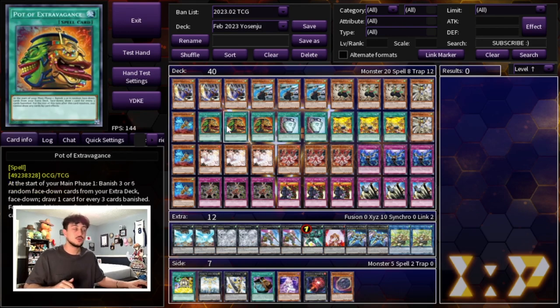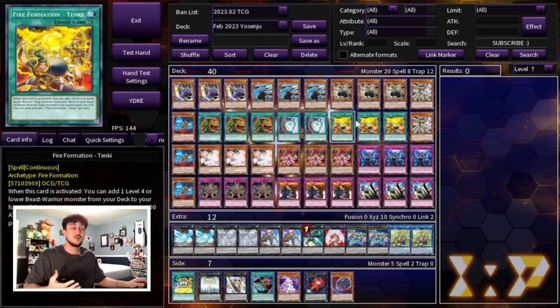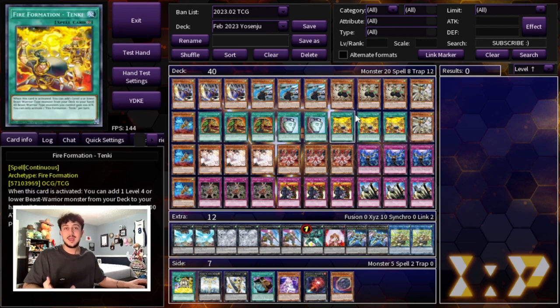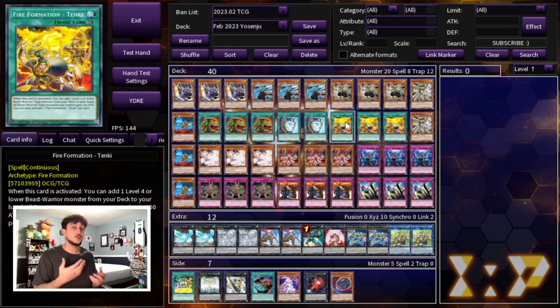For draw power we're playing three Pot of Extravagance and two Pot of Duality. I personally like Extravagance over Prosperity because a deck like Yosenju really needs card advantage — as many cards in hand as possible, especially in a trap-based deck. You don't really need your extra deck in this deck anyway, so Extravagance drawing two can be really good, especially if you draw into a hand trap or a floodgate. Duality lets you dig deeper into your deck. We're also playing three Fire Formation Tanki, which searches any Yosenju monster you need and gives them 100 attack — since you're always doing poke damage, within one to two turns you can easily poke your opponent down and win the game.